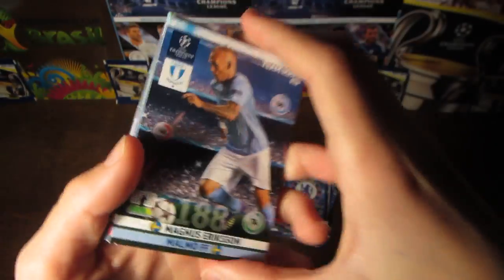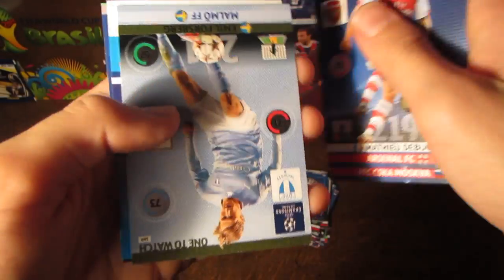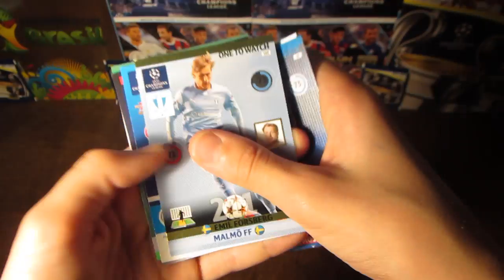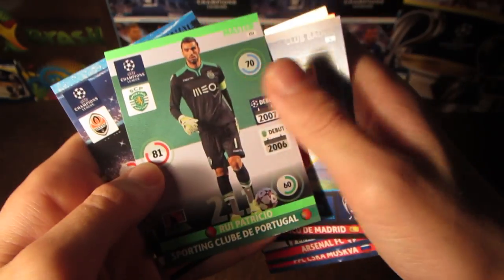The fourth to the last pack now guys. And we do get Eriksen, Klaassen, Jaguerv, Debussy. Another Malmo one to watch, and this time it's Forsberg. And then we get Alexis Sanchez, International Star. The Atletico Madrid badge, Patricio and Tyson.